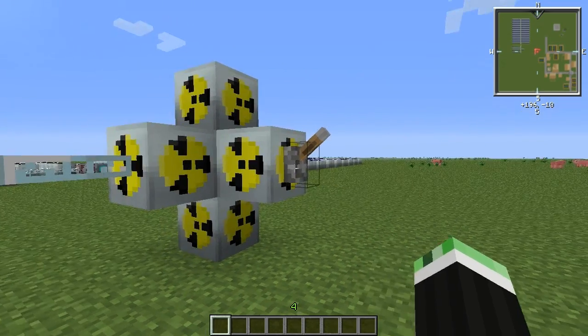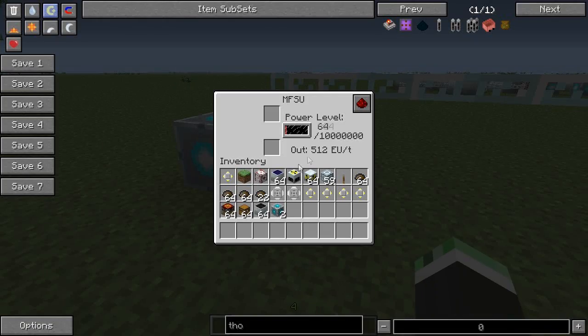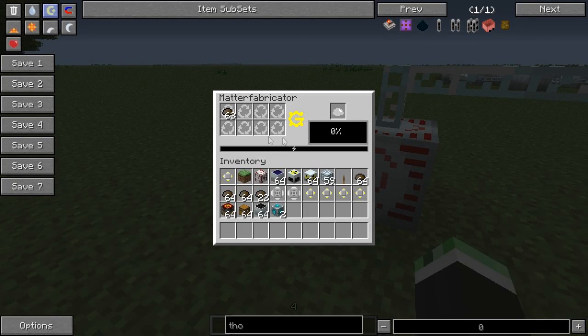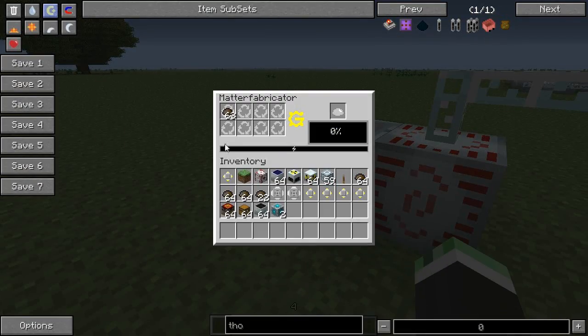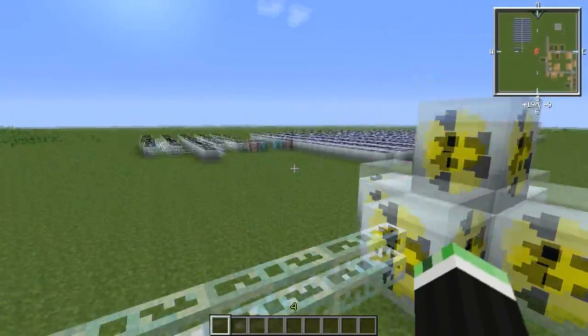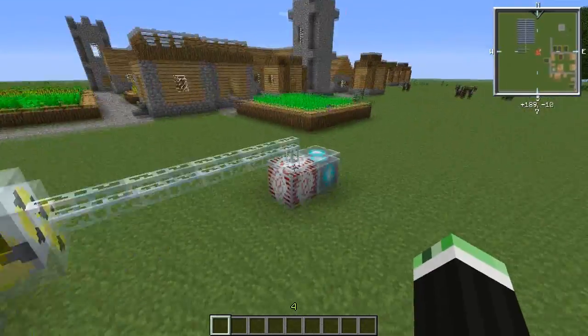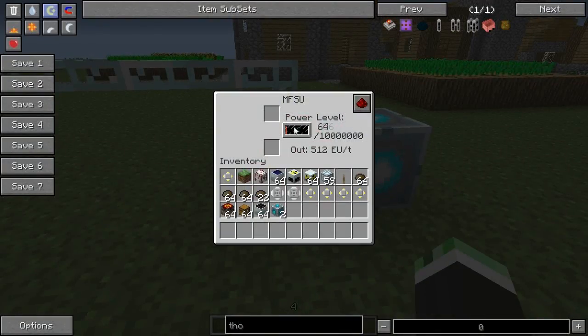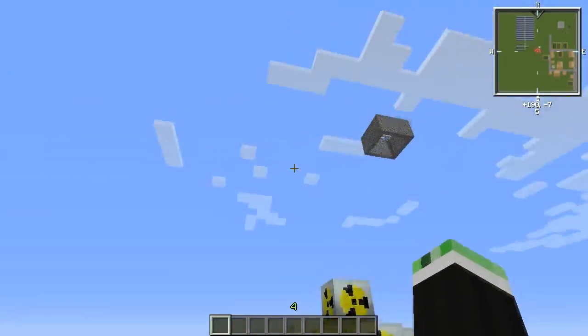You need more than one reactor. If we turn this on, you'll see that the power level goes up, but it's immediately consumed by the matter fabricator, and this progress bar doesn't advance at all. You'll need at least two or three nuclear reactors just to power this and to have enough energy for the rest of your components.